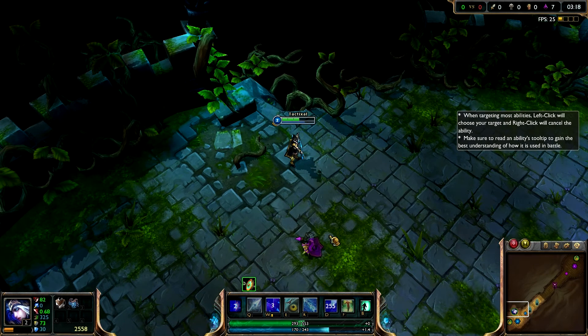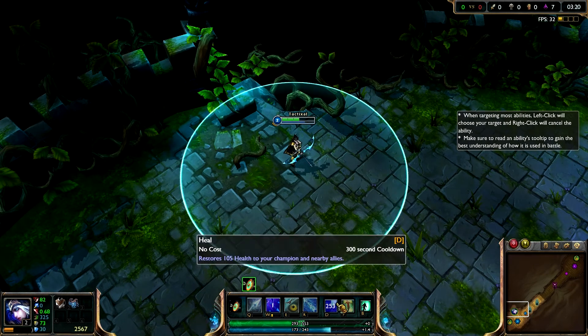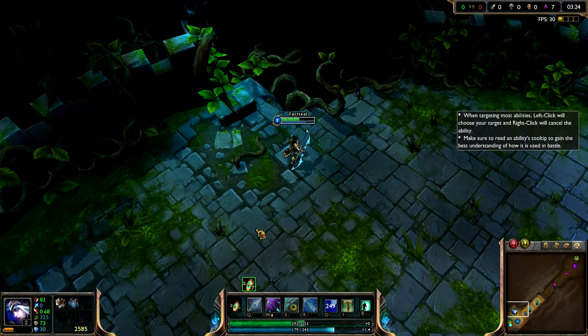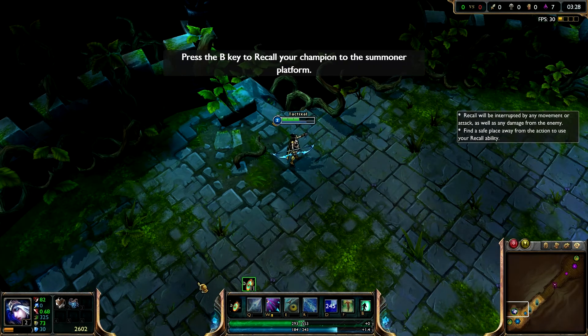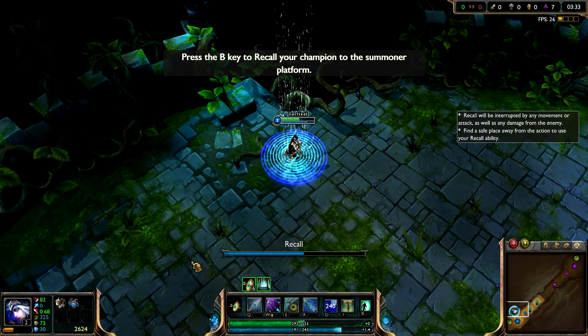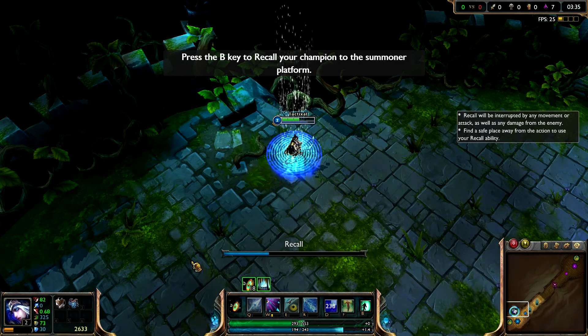Ashe has taken some more damage, and your Heal spell is not yet ready. Another way to heal your Champion is to return them to your Summoner platform. This may be quickly accomplished by casting the Recall spell at any time. A Champion standing on their Summoner platform rapidly replenishes their health.